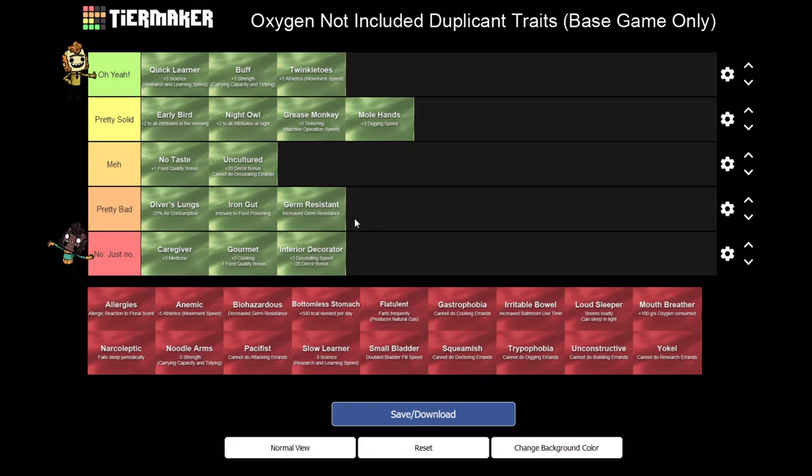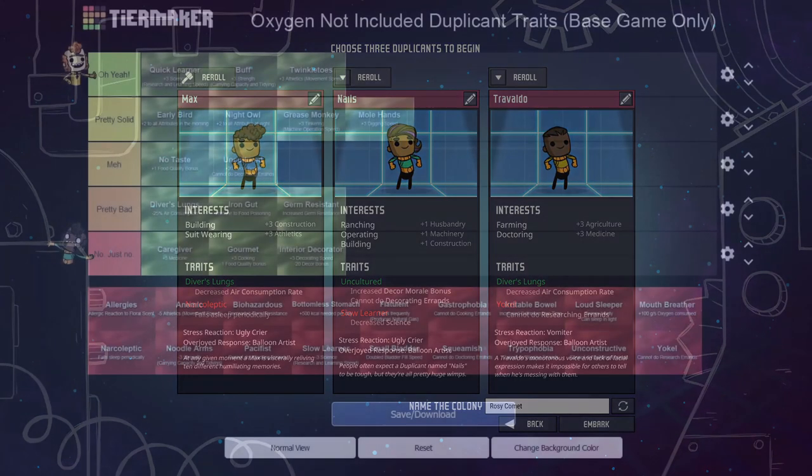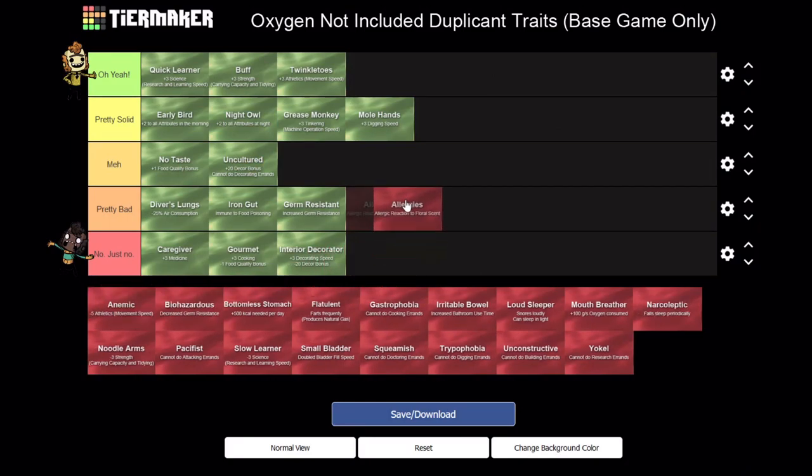So those are all the positive traits. You're basically forced to take a negative trait as well, so let's rank those and see which ones are really good and which ones are really bad. Starting with Allergies - this one can really vary depending on what map you're playing. Some maps they won't have to deal with this at all because you'll probably not be growing any Bristle Blossoms or plants that put out this scent. But on the starting asteroid and most asteroids that aren't the forest biome you'll eventually want Bristle Blossoms, and this is really bad. I'll drop it somewhere in the middle - at its worst it's pretty bad, at its best it's a non-issue.